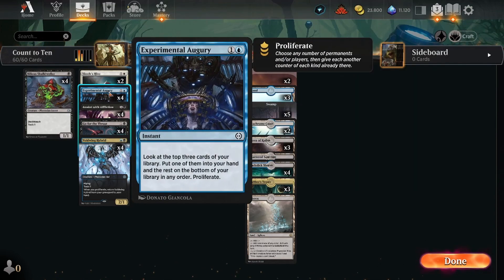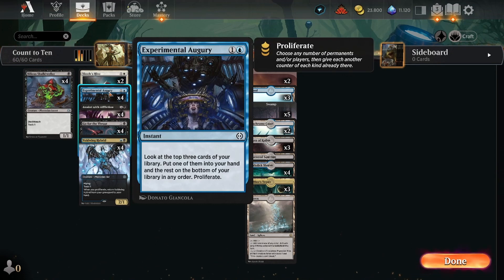Experimental Augury is the card you want to play in this deck because you can dig into your deck — this is what the blue stands for in this Esper combination. It's about drawing cards. Experimental Augury is an instant: look at the top three cards of your library, put one into your hand and the rest on the bottom in any order, and you get to proliferate. Proliferate is the reason I play this card — it's how we want to win. We want to enable toxic or infect our opponent quickly with cheap creatures and then proliferate to ten.